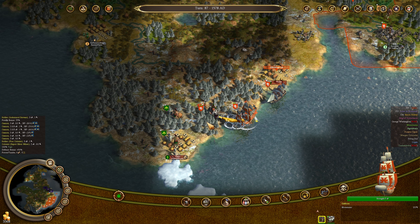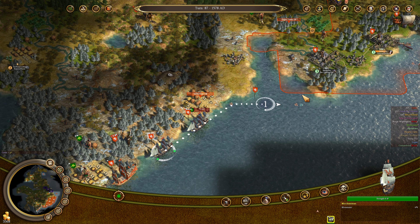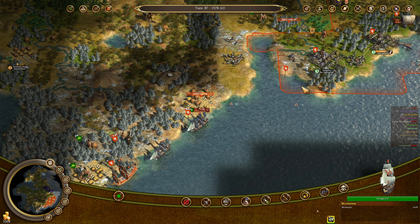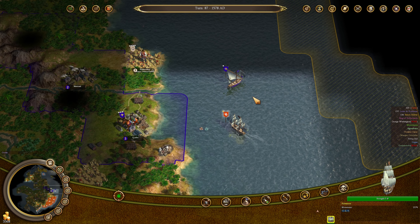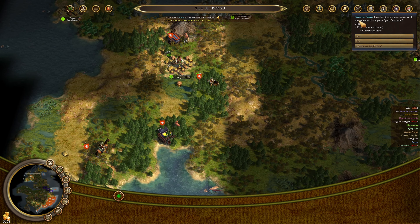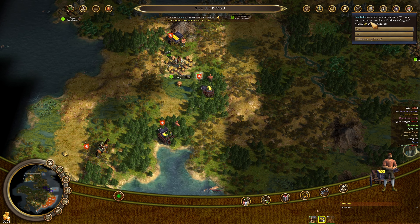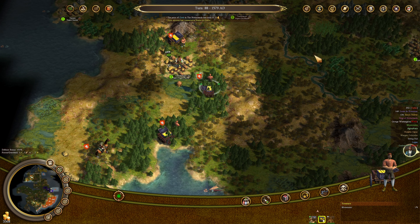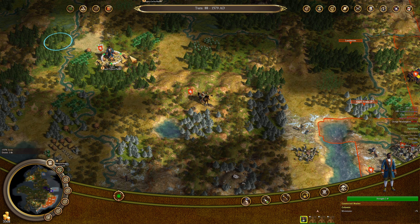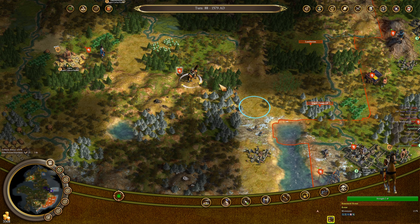We've got more cannons to unload to bring down Para. The galleon will stay here to pick up the treasure once we get it. The merchantman will go ahead and head back and do some shipping. Our privateer continues to sink the French caravels left and right. Francisco Pizarro gives the Looter promotion which just gives you more gold when you pillage — I'm not going to take that. And I'm not going to take John Rolfe who gives you plus 25% tobacco — we're going to produce a crap ton of tobacco without him.